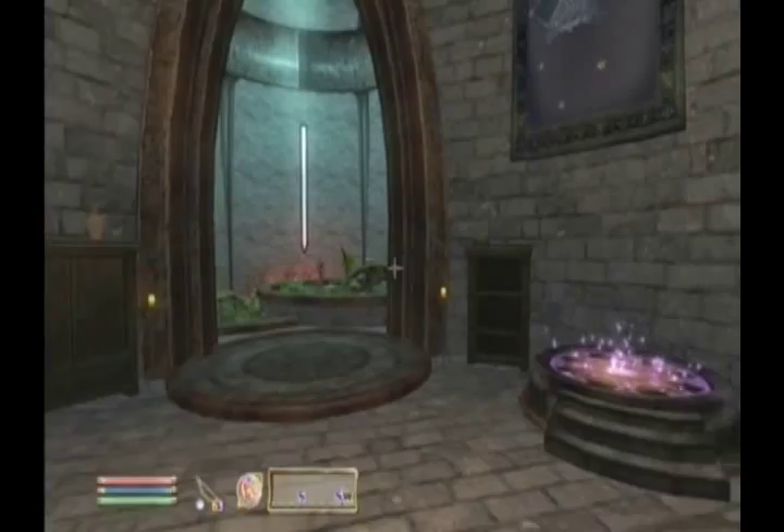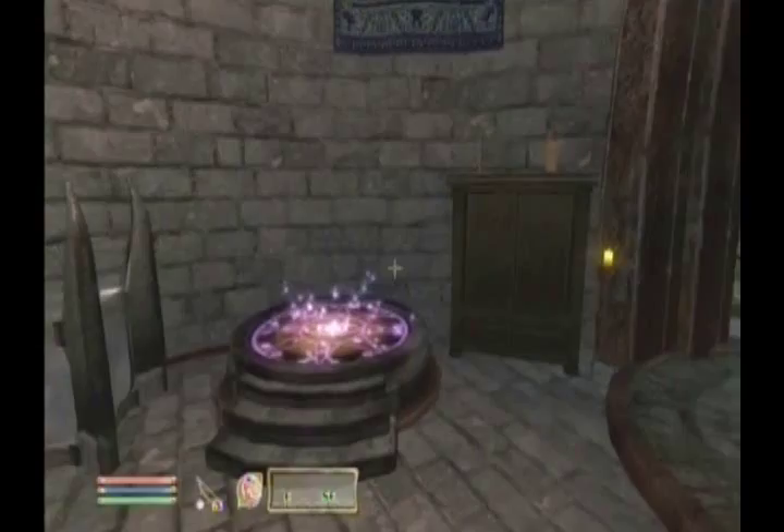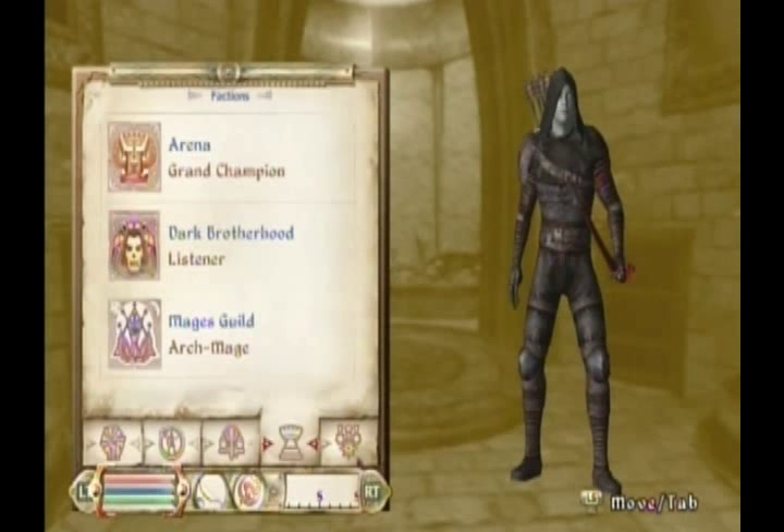Hey everybody, AngryPoncho here, and we are back playing Oblivion! It has been far, far too long since I said goodbye to you guys. There's so much I need to talk about. This whole episode is going to be a recap on what's going on and where we're at, and then we're going to go get the Skeleton Key. I'm going to try to do it all in 15 minutes — I've got to be fast. First thing I wanted to look at — voila! Our faction progress. We have beaten the Arena, the Dark Brotherhood, and the Mages Guild. We have completed all three questlines to their fullest extent.